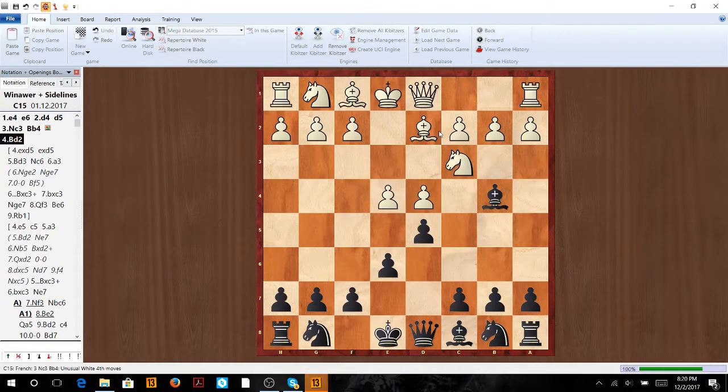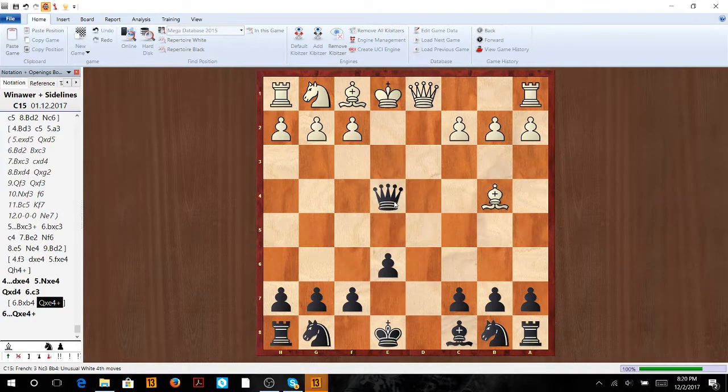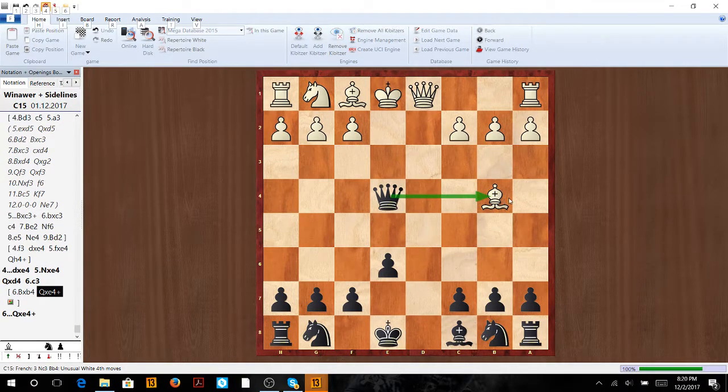So the first one: bishop d2 is actually a blunder, because here we can just take on e4, and after he takes back, we can take on d4. If they take here, don't forget we can take check, and then scoop up this bishop as well — a nice two for one deal.